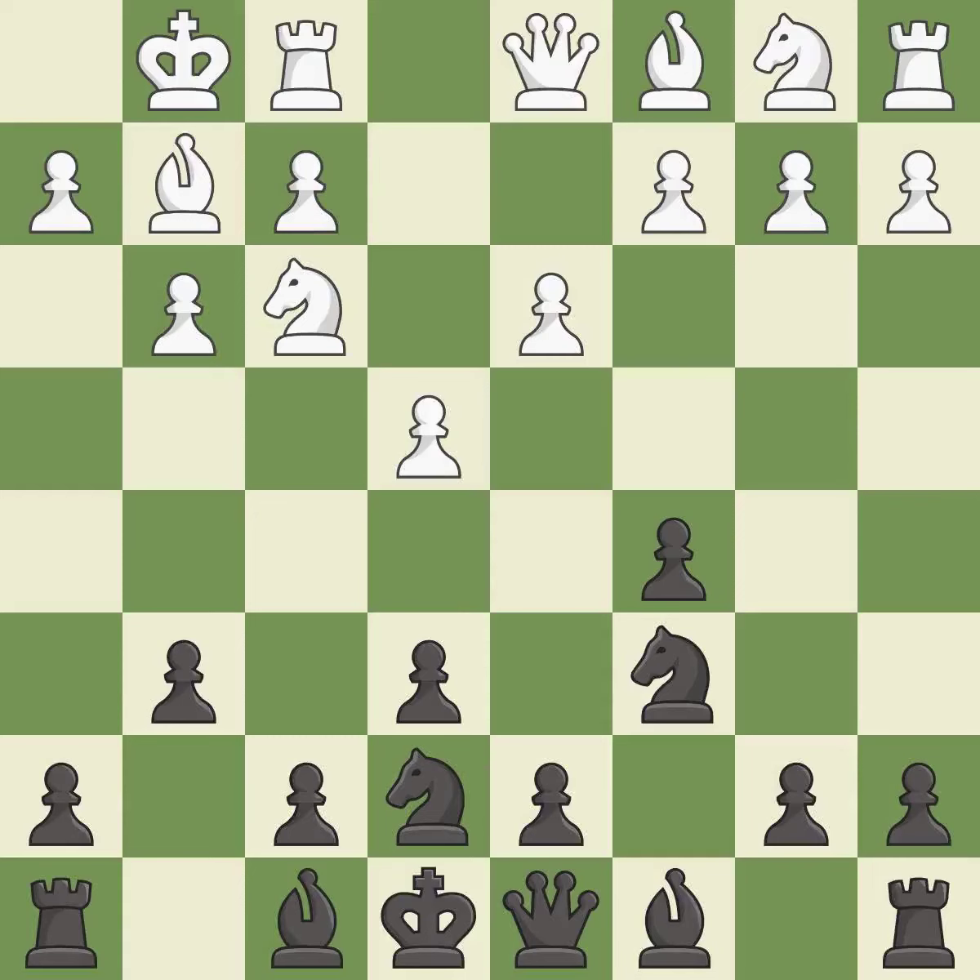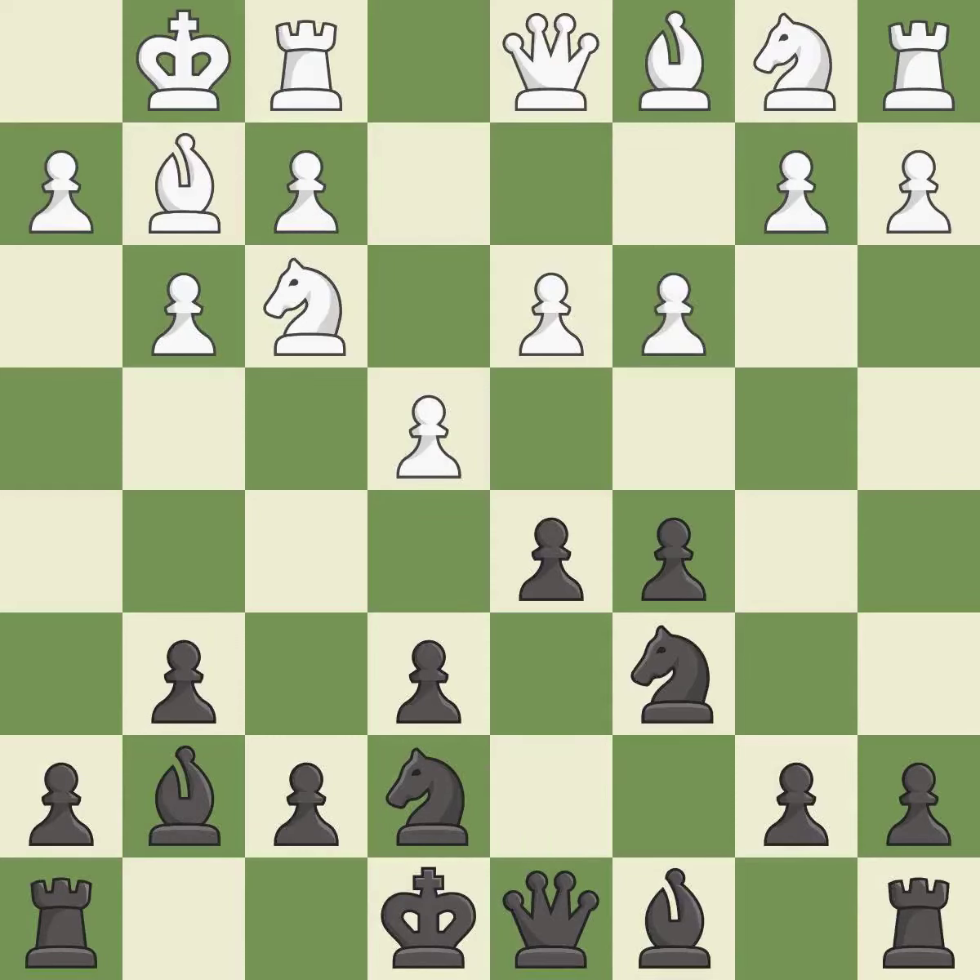Castling kingside tends to be safer because the king is further from the center. This fianchettos the bishop by placing it on a powerful diagonal, preparing the bishop for development. This activates a queen by developing it off of its starting square. It is the last book move.